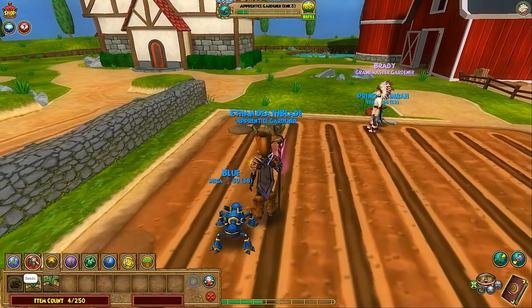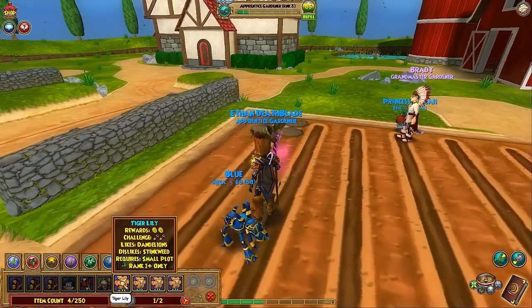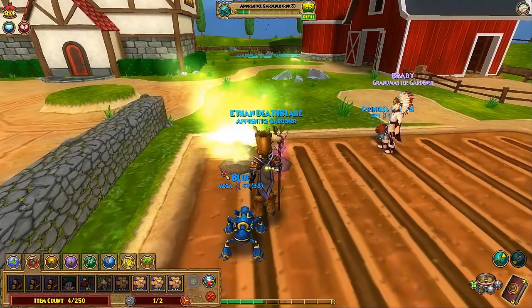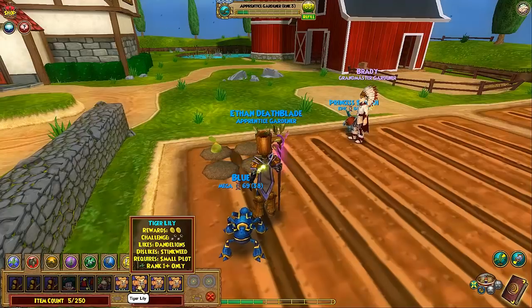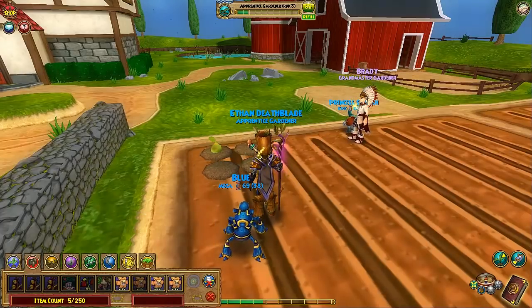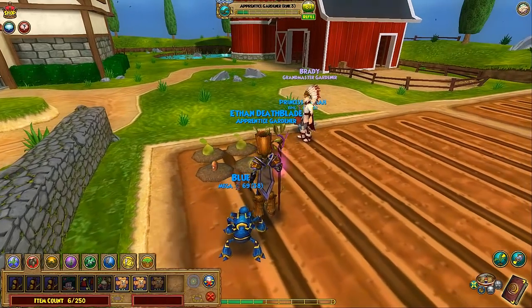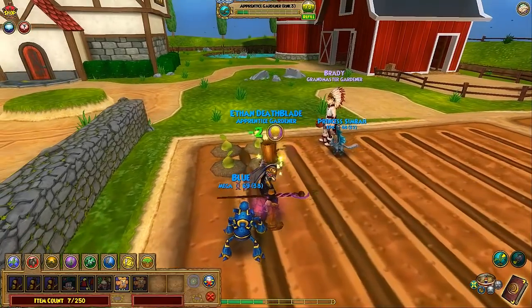I have four plots now. Going to seeds — Tiger Lily here. Rewards are 2 gold, challenge is 2 plow things, it likes dandelions and dislikes stinkweed. Dandelions are rank 1. I click on the Tiger Lily and put it in the plot. If you put dandelions close and they die later, the Tiger Lilies will still like them.